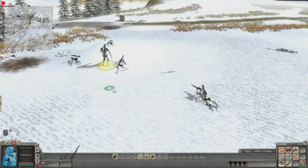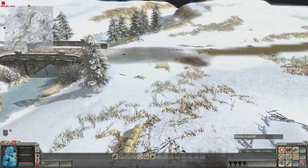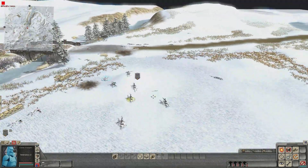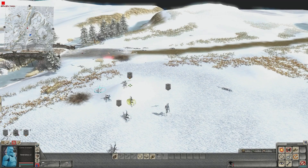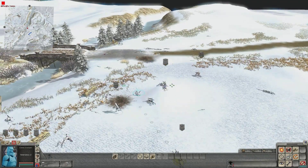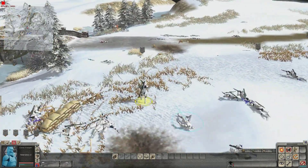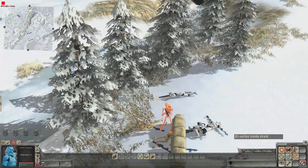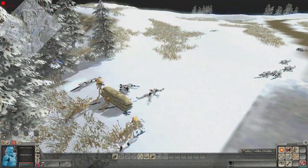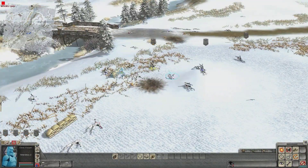Alright boys, come together here. How are we gonna assault this position? Alright — you go over there, you come this way, you go that way, you go that way. Oh do they all have their snipers out? Whoa, I think we just got like a double kill there. Last soldier and he's down — another victory for the clone army!